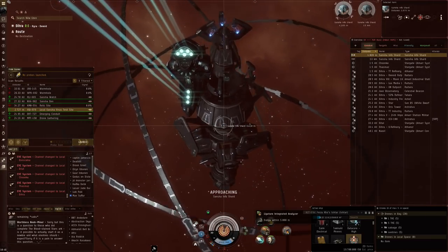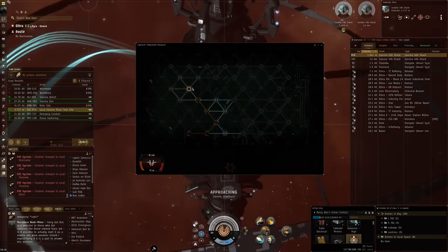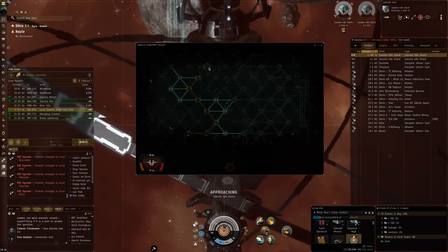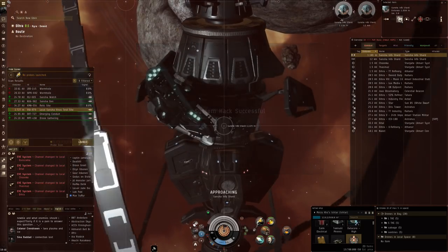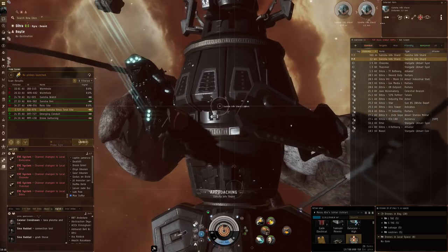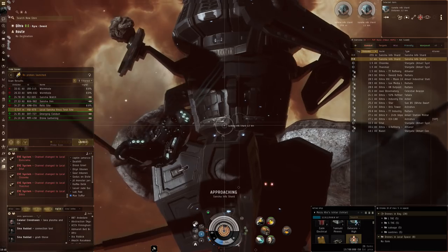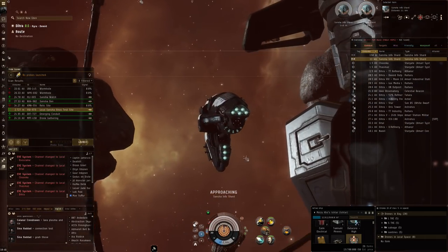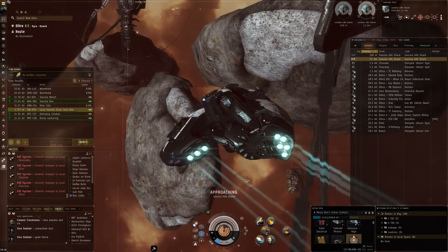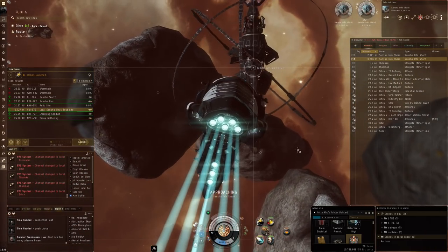What I did do during the war is fly around a little bit in the Jackdaw, just cleaning up some anomalies. That's pretty quick, and escalations tend to be a lot safer since you can't just scan down an escalation that somebody else might be running. So that's basically what I've been focusing on for exploration during the war, but this Ishtar has been gathering dust in the hangar for quite a while.